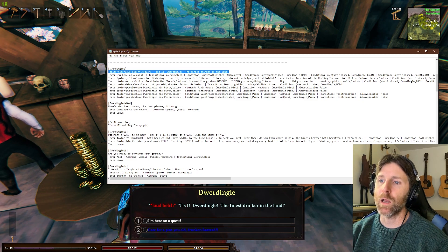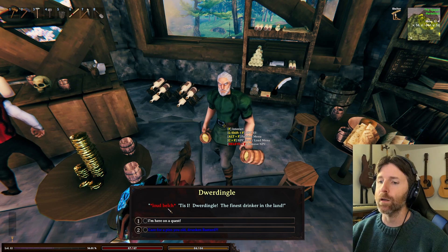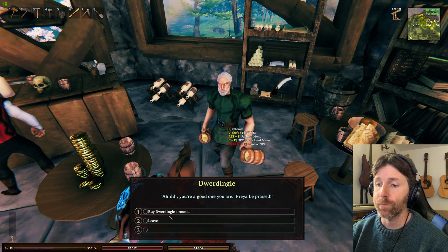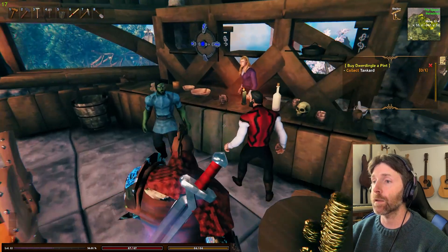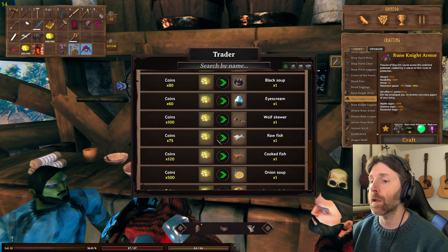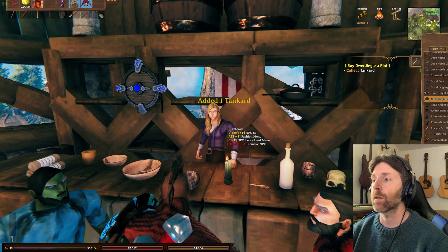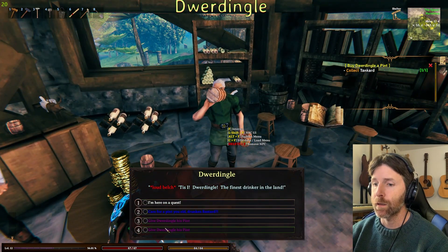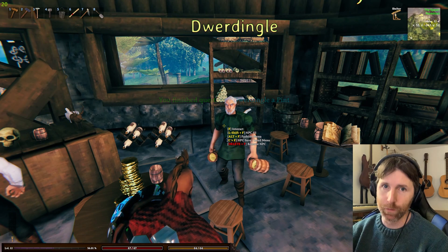Here I have a whole bunch of different choices based on what the player has done. You arrive and you're given 'I'm on a quest' or 'Can I buy you a pint?' I'm going to buy him a pint — 'Collect the tankard,' go buy a stein of mead for my good friend Dwerdingle. It says I've completed it — 'Give Dwerdingle his first pint.' There's a reason for that I won't spoil.